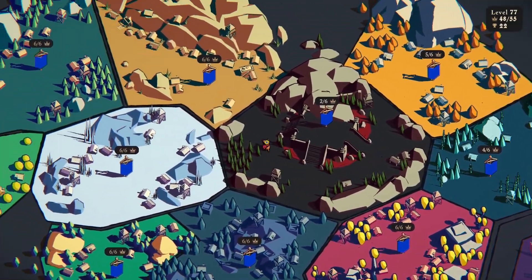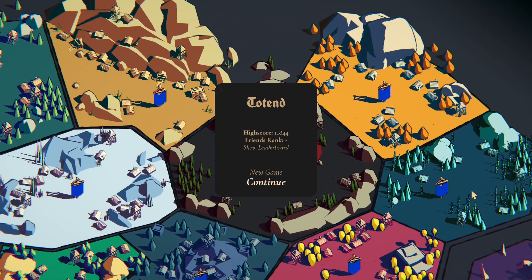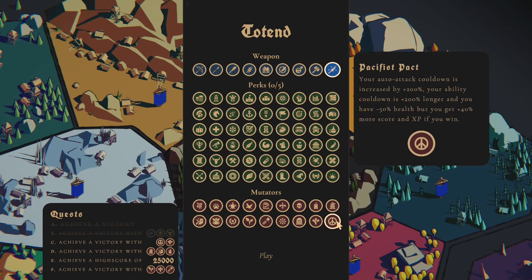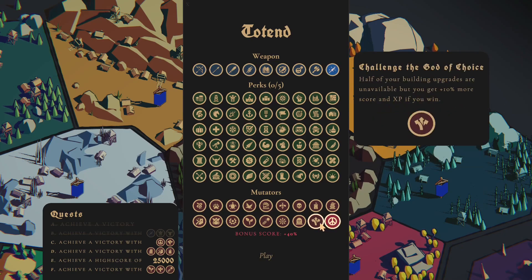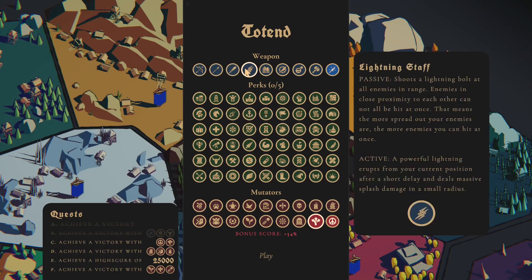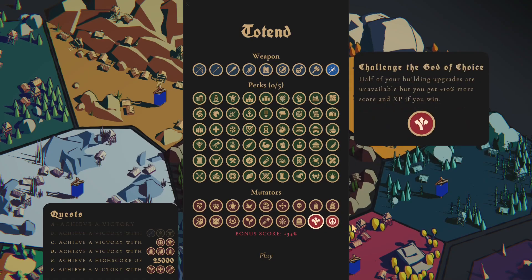Hey everybody, and welcome to another episode of Thronefall. Today we're doing some quests on Totend. There are a bunch of quests we could do, but I think they're kind of like opposite quests a little bit. I'm gonna just try to do the sea quest right now — the pacifist pact and the god of choice. The pacifist pact makes it where you are personally useless, so I think we're gonna do a unit-oriented build with the pacifist pact in mind.